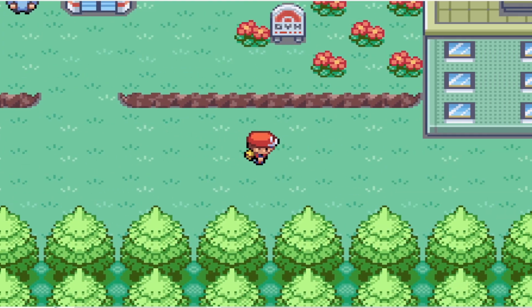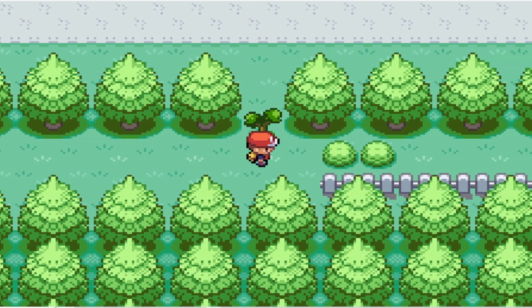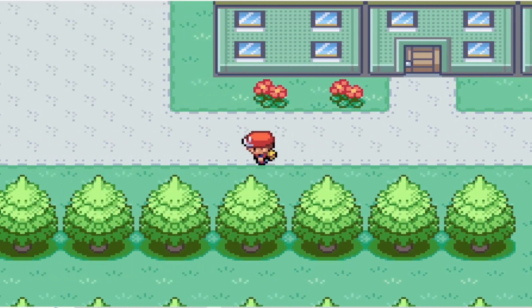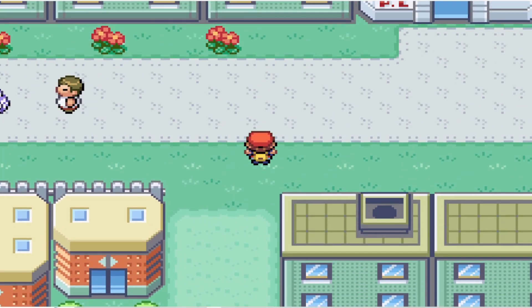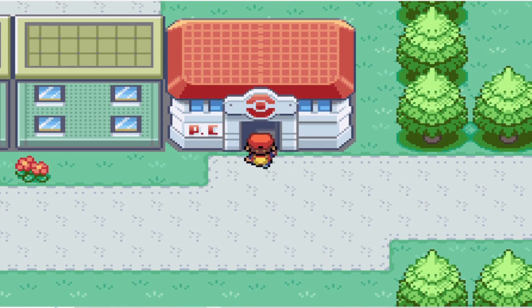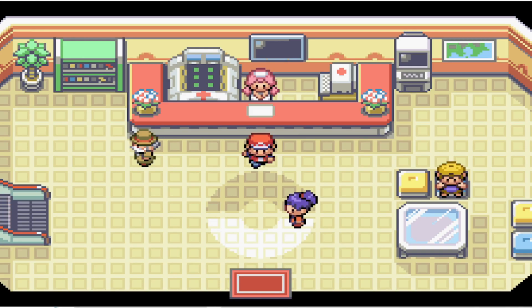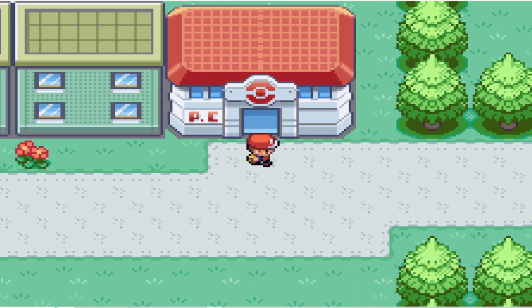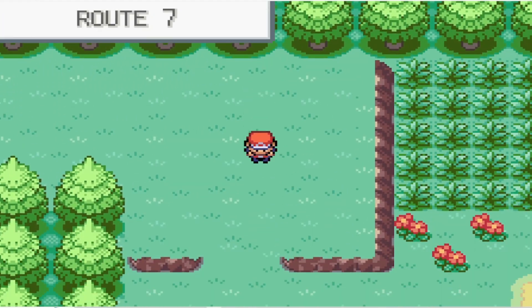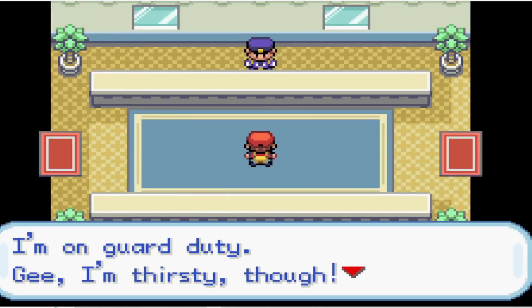With the fourth badge down and the first loss to Brock, I'm feeling pretty good about this run. I think when we get to the Elite Four, we may have some trouble. Lorelai uses Special Attack, Bruno has fighting moves, Agatha is always gonna be a gamble given the fact we can't hit each other much, and then Lance is always a bit rough. And speaking of the Rival, it's time to face off against him in the tower — and if you hear my dog barking, I apologize. How dare the neighbors be out on the sidewalk!